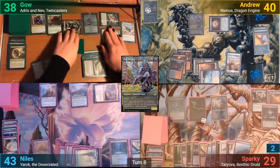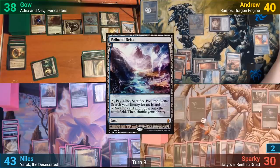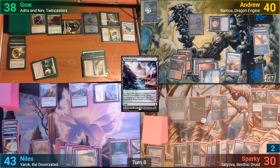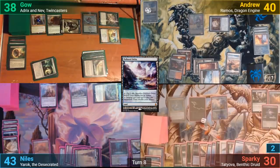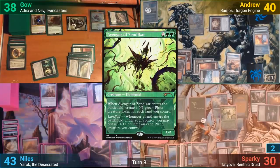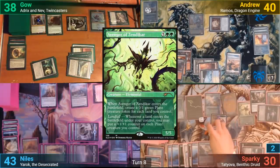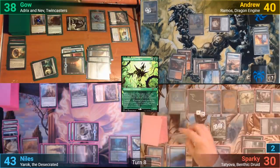Sparky untaps and draws. He plays a Polluted Delta from his graveyard for turn with Crucible of Worlds out, gaining one and drawing a card from Tatyova's trigger. He also gets to steal the Vorinclex from Gao via the Roil Elemental, then taps seven mana to cast an Avenger of Zendikar. It enters, making a lot of Plant tokens. He upticks Nissa, revealing Badlands Gardener.